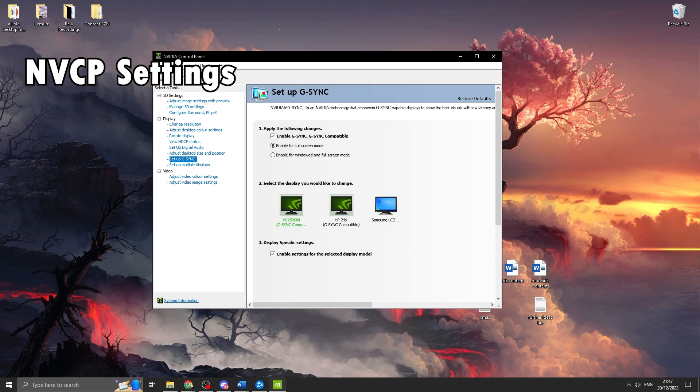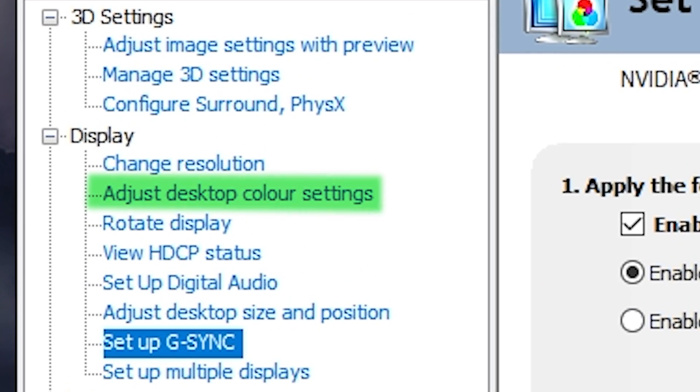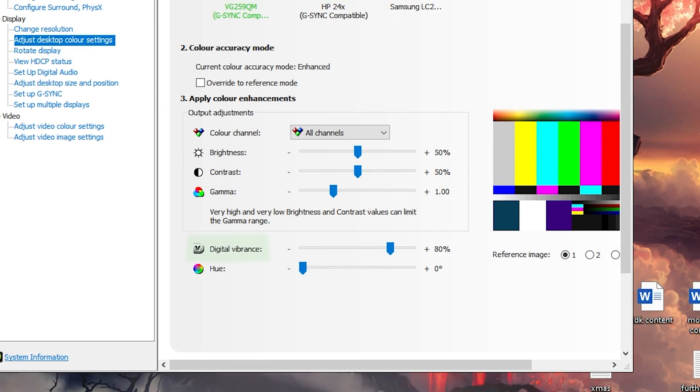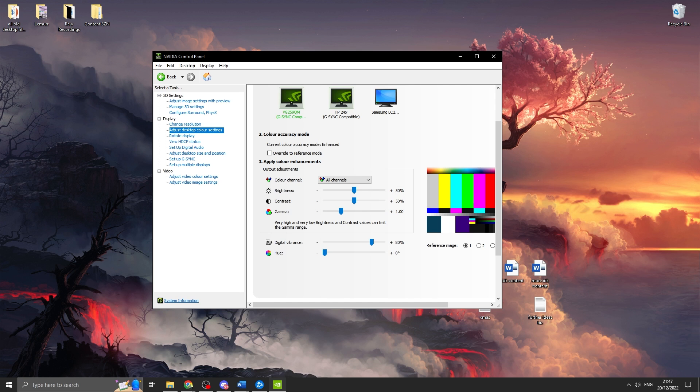If you're an Nvidia user, come into the Nvidia control panel and we're going to go through some of the colour settings to make your game a little bit more vibrant — AMD users may have similar options. Come into 'adjust desktop colour settings,' select your main monitor, and bring digital vibrance up to 80%. Your game will have a lot more vibrant colours, saturation will be increased, and you don't have to mess with monitor settings to get that improvement. You can do this for any Nvidia GPU.